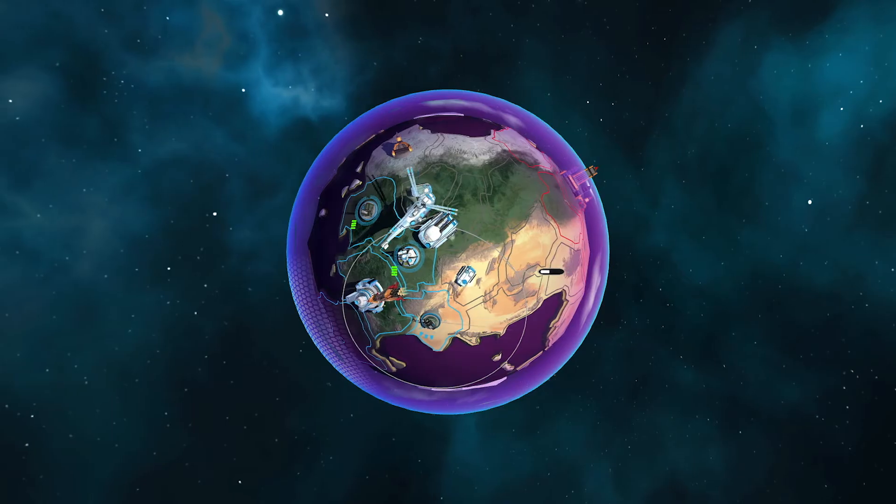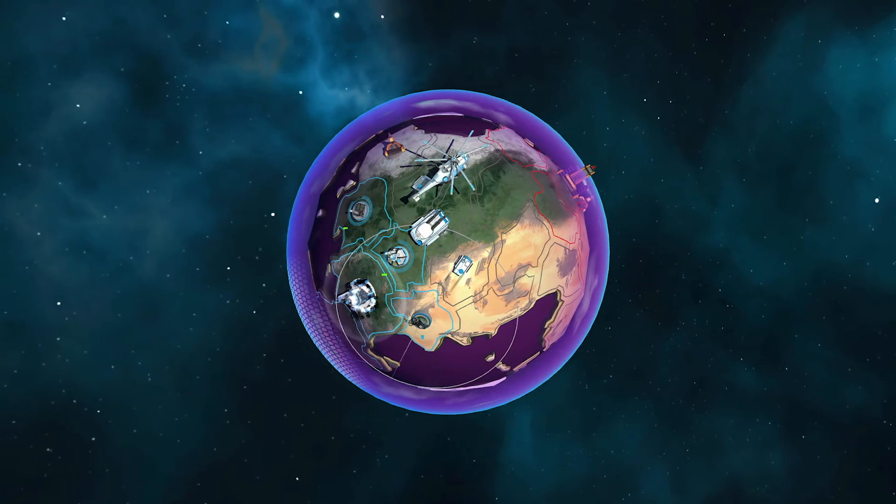When you see the units in the game, you see them from far away, so they have to be understandable even at a very small size. On the other hand, they can't be too simple, because we want to include a ton of units — and if we use only simple shapes, we are too restricted with their designs.